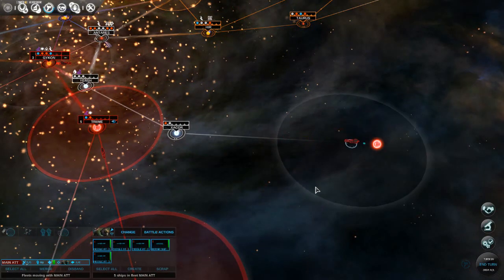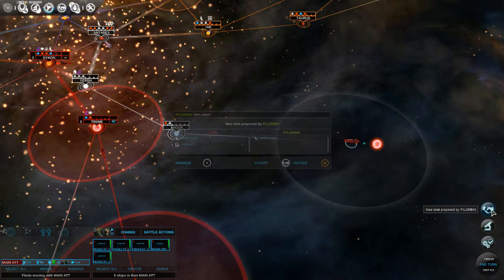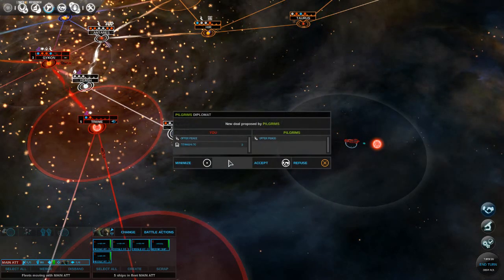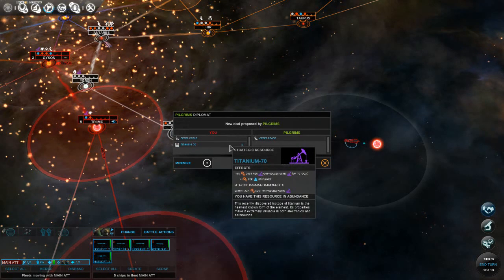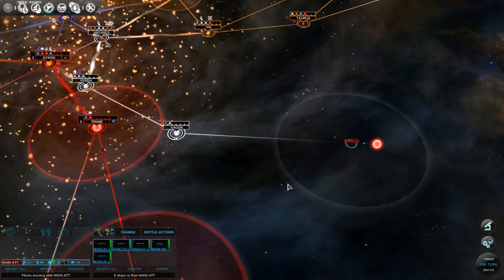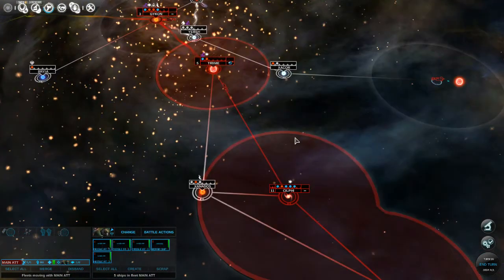We'll resolve our movement. The green pilgrims - they want peace, and they also want us to give three units of titanium-70. Are you kidding me? Really? Seriously?